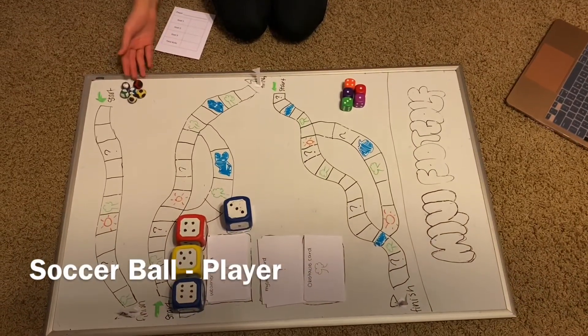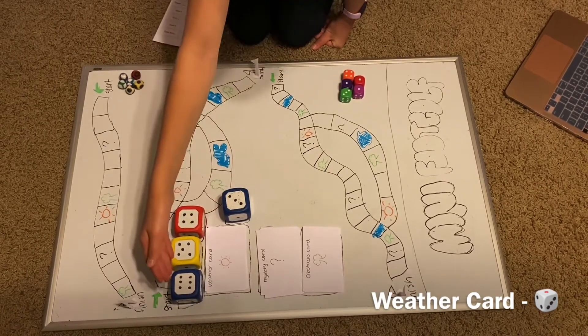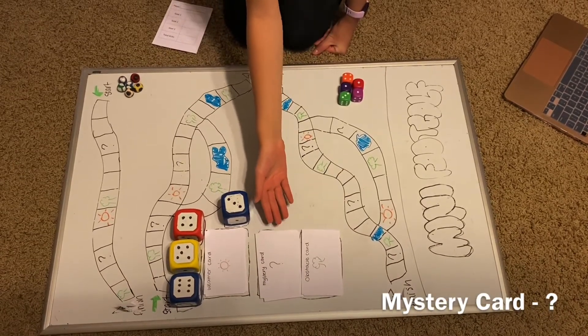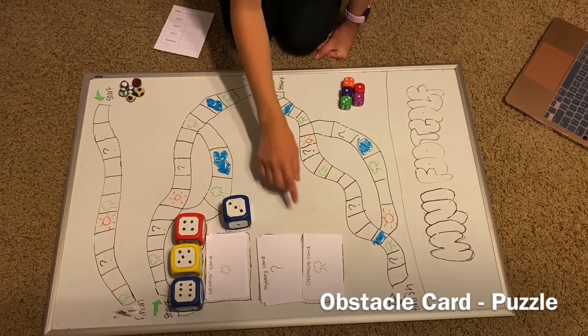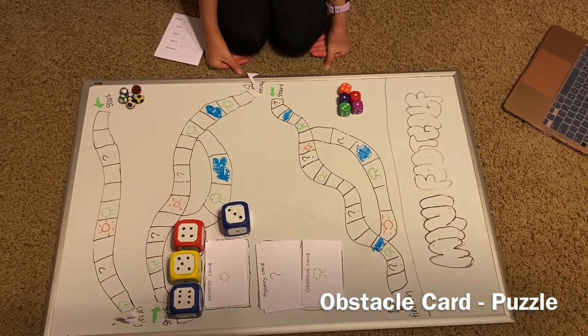These are the soccer balls and they represent each player. These are the weather cards and they decide which dice you use depending on the weather. These are mystery cards and they are lucky and unlucky cards like moving forward or backwards. These are obstacle cards. They have numbers on them and you roll these dice, which are 3 one-to-six dice and 2 one-to-three dice.